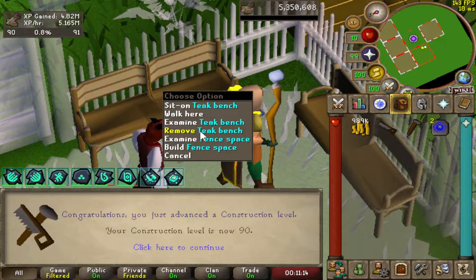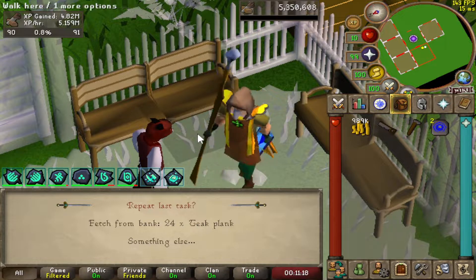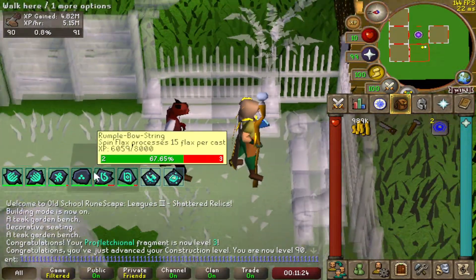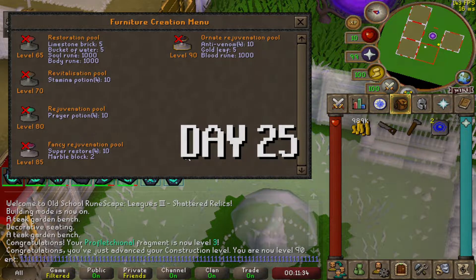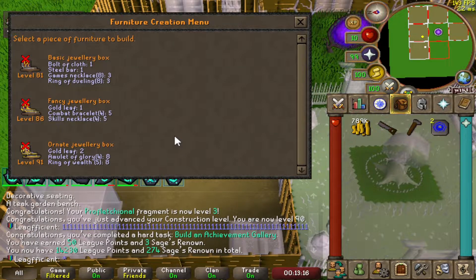There is level 90 construction. Like I mentioned, we're more than halfway through our planks and we're not even halfway to 99. So what I'm going to do to combat that is get tier 7 right now. We have to get tier 7 now so we don't have to make more planks. If we don't get tier 7 now we're not going to have enough planks for 99 construction. I'm going to go on a big bender and try to complete as many tasks as possible until we hit tier 7.